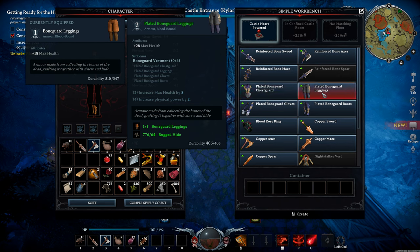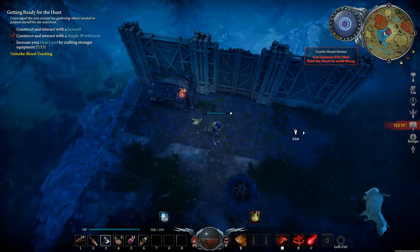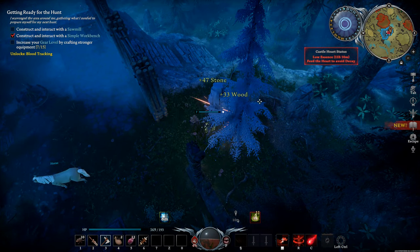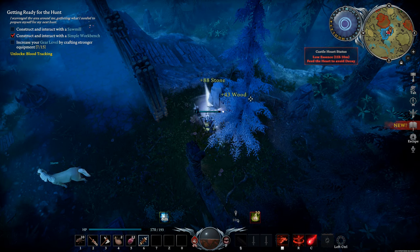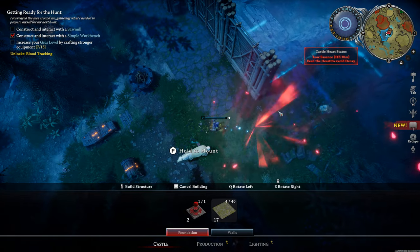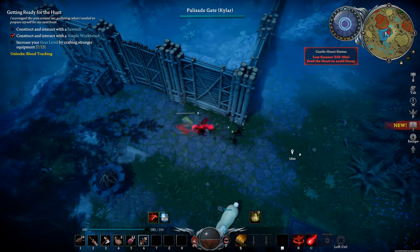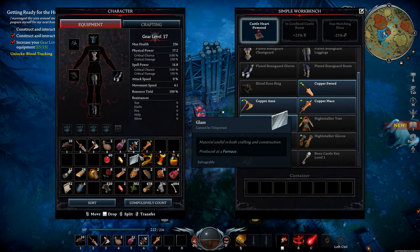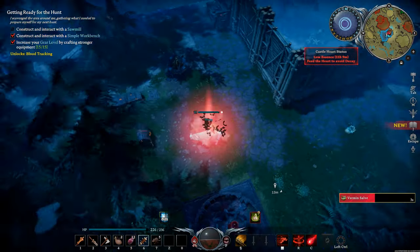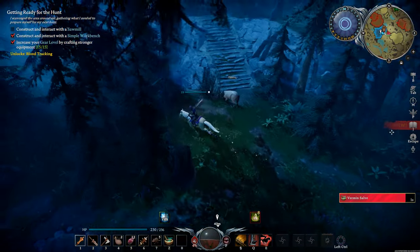Don't waste your time crafting every type of copper weapon. Only pick one and stick to it for the entirety of act one. The same thing goes for iron — don't get caught up making every single type of iron weapon. There are some benefits to having multiple types, like having slashers and axes or two weapons that complement each other, but in the copper tier don't waste your time doing that. Once you get to silver and beyond, then go crazy. But there really isn't a point at such a low level. Just get what you need to get out of tier one and move on.